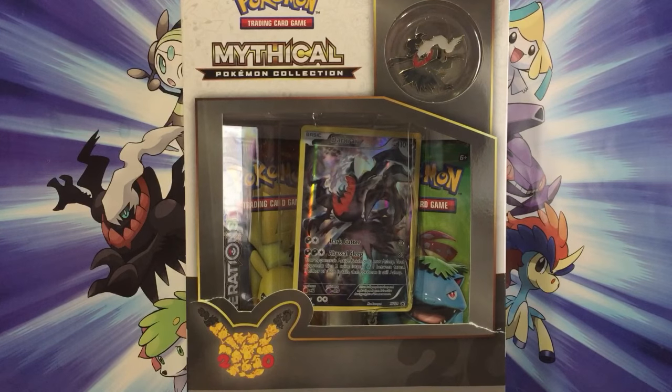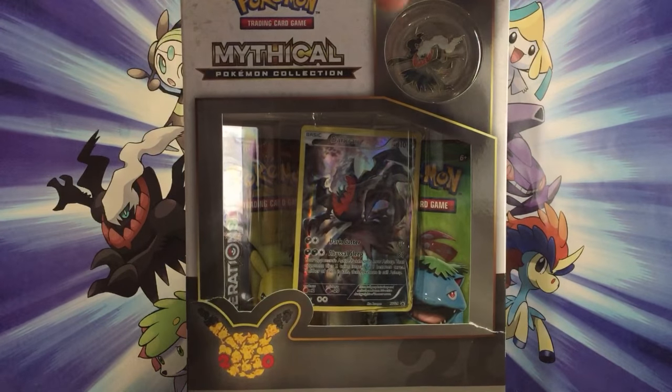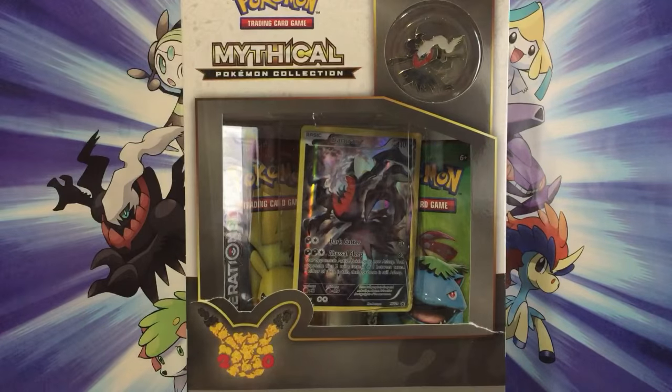Hey guys, Goxum4the1 here and welcome back to another Pokemon card unboxing video. Today I got the Darkrai Mythical Pokemon Collections box. I will be doing an unboxing for all these boxes that come out throughout the year — there are 11 in total and today I am doing the Darkrai one. It comes with the Darkrai pin, the Darkrai card, and two Generations booster packs. So let me get this open and we'll get straight into the video.